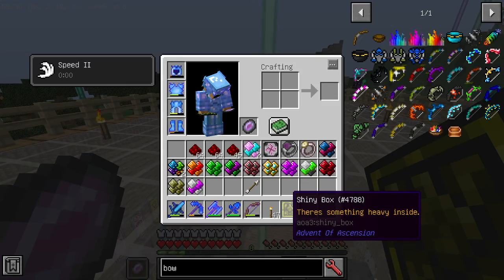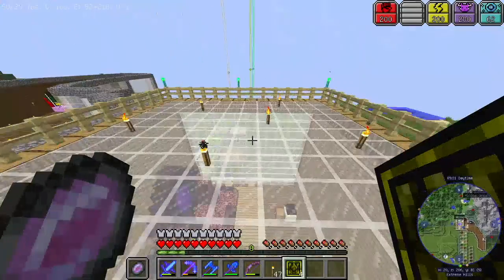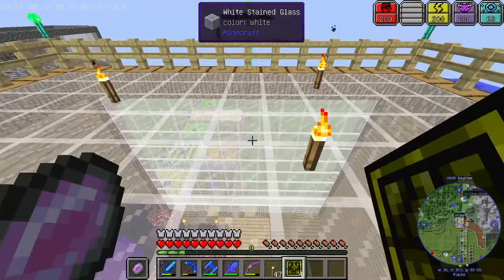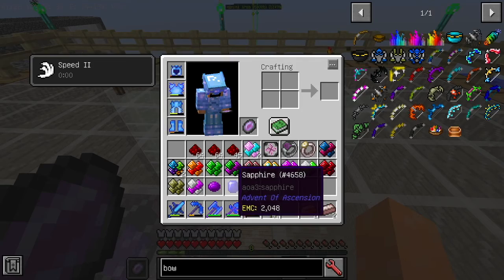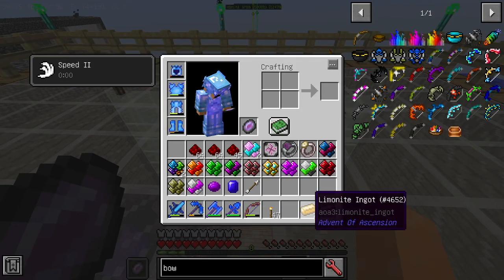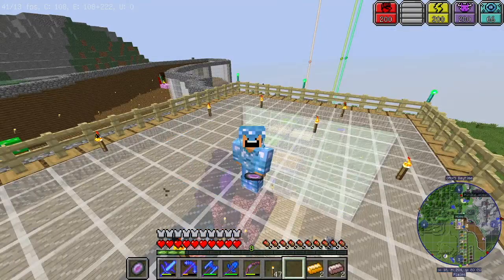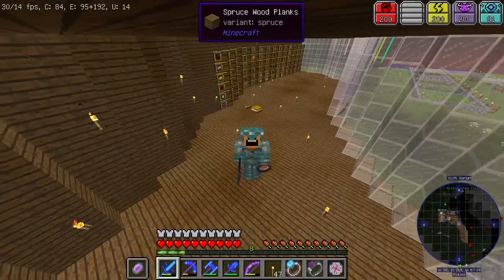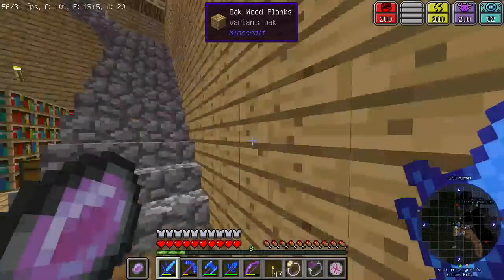There's something heavy inside. Hope there's some ores that we can actually get, and some pretty rare ores. Let's open it all at once — 3, 2, 1, go. Seriously? That's all we have — a safari, at least we got some EMC. Amethyst, limonite ingots, and rusted iron ingots. Seriously, this makes me so disappointed — I was hoping for some pretty rare ores. So guys, after doing some sorting, let's move on to today's topic.